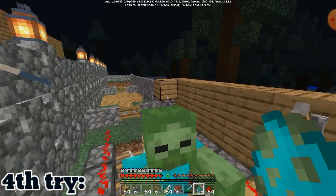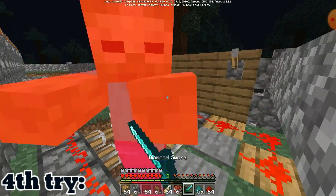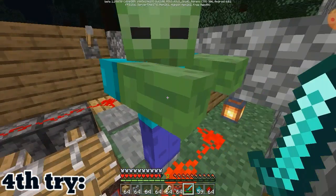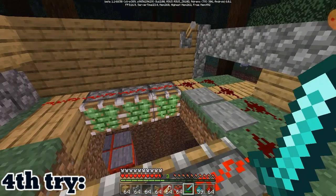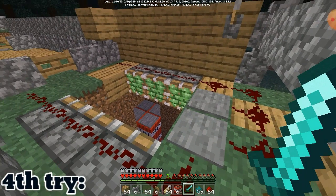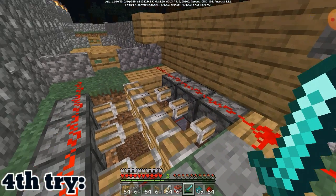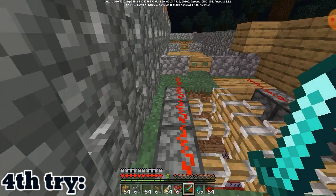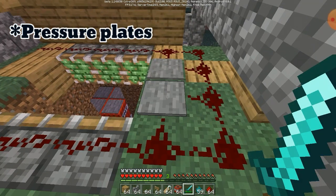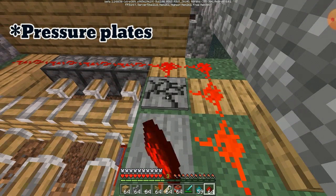On the fourth try, I turned off the zombie but the pistons were still activated because of the pressure plate. My redstone settings were actually wrong, and the zombie was smart enough to step on the pressure plate, which turned the pistons on. So I decided to break the pistons.